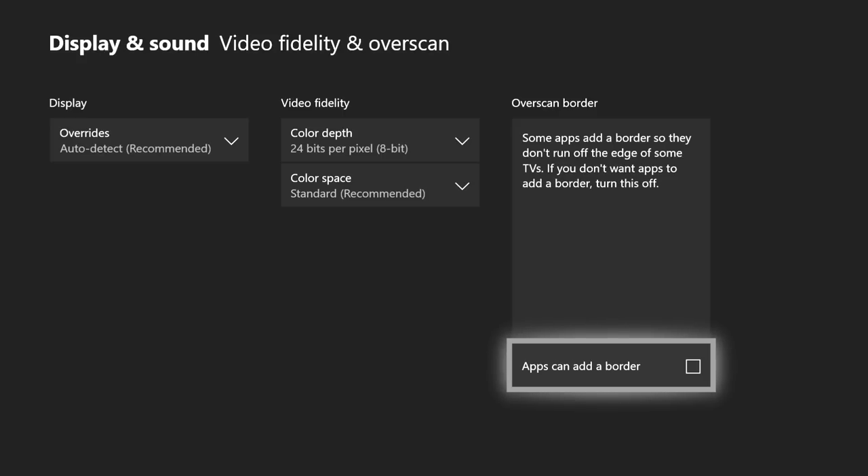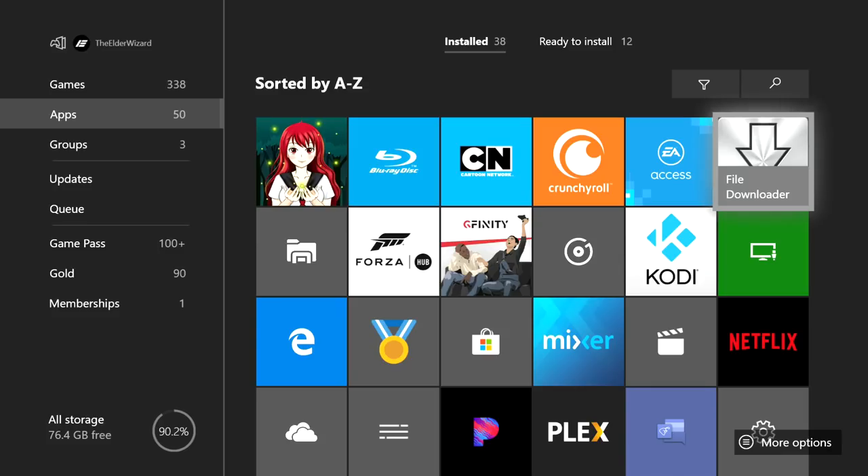On the right you will see 'Overscan Border.' Make sure there is no check mark inside of it, because if there is a check mark you will not be able to download Crazy Craft. No check mark means it's good — make sure that box is unchecked.